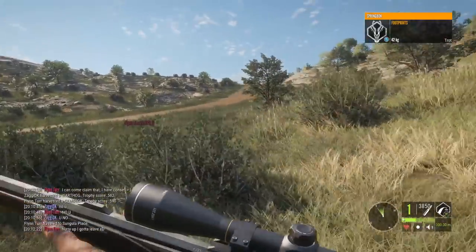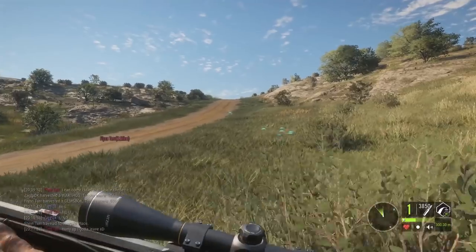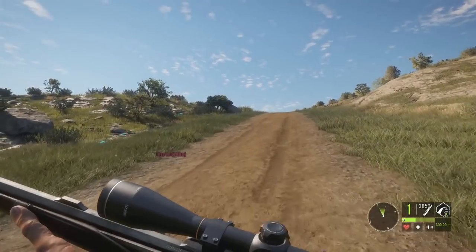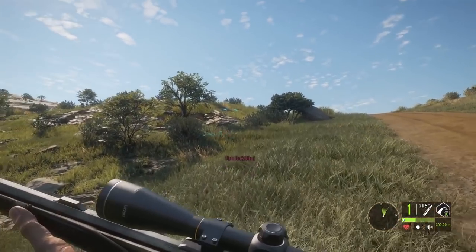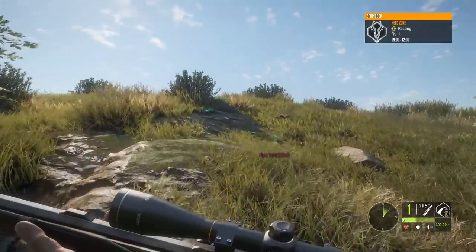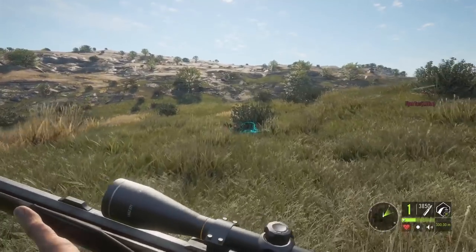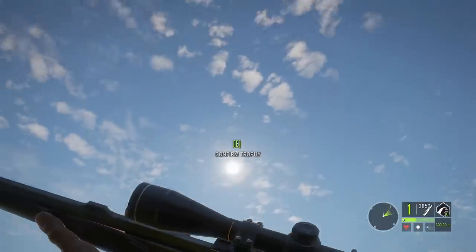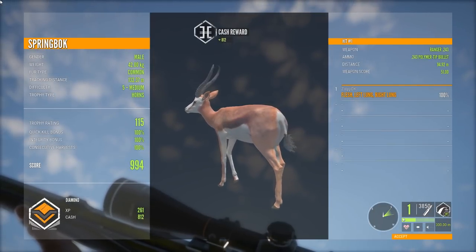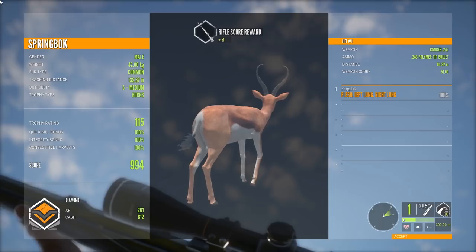Let's just see if we can get a track. The track actually says 42 kilos — this is pretty much a guarantee it's gonna be a diamond and it might even be a huge one. The first level five springbok I see and it says 42 kilos. We know what this could possibly mean. It could be that perfect diamond animal that I have been wanting for so long. Let's just take a quick look here. 994 — still a big one. 42 kilos exactly, but only a 994 unfortunately.